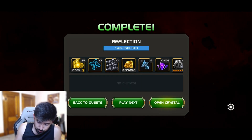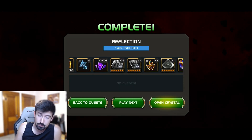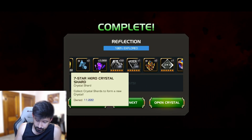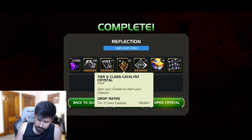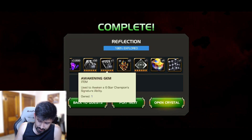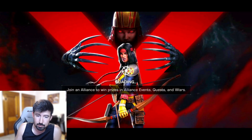I have two six-star Nexus hero crystals — we'll open those — and three thousand more seven-star hero crystal shards, so we need about four thousand more to open another seven-star. Got a rank three-to-four gem, two tier-five class Kylo crystals, signature stones, and the awakening gem. Pretty nice.